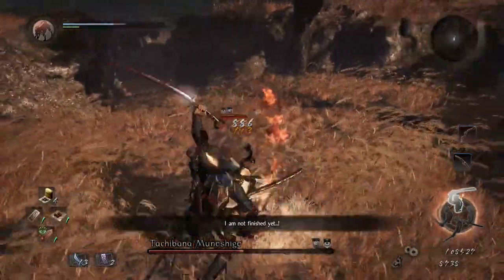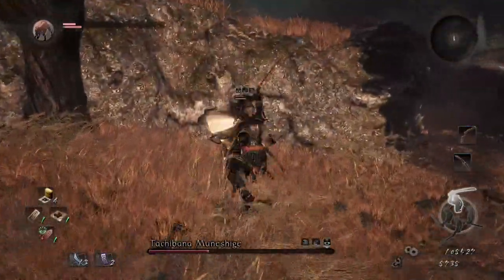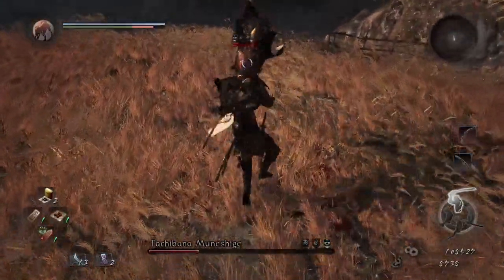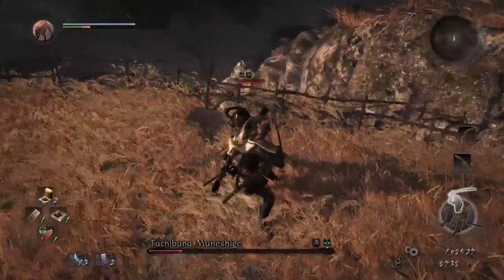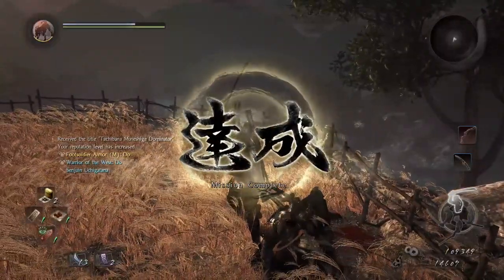So all you're going to do is bait him into doing one attack, smacking him once, and you can go ahead and keep doing this over and over again. Again, once you do this a few times, you'll get better at doing it. I do recommend after you hit him to do another strong attack to sort of rack in that damage. But if you want, you can evade back and use an elixir. I'm going to show you a few other runs that I did. I hope you guys have luck with this method as well.